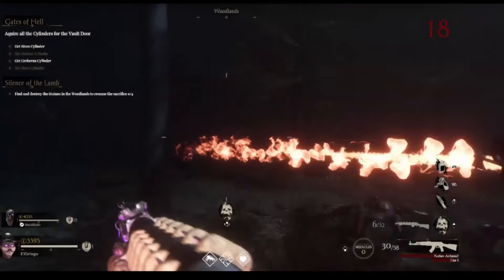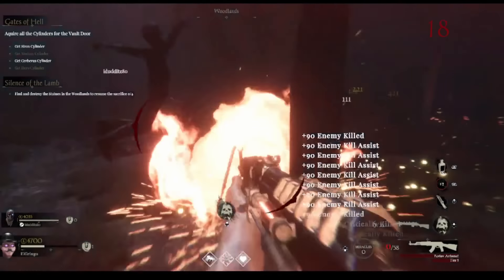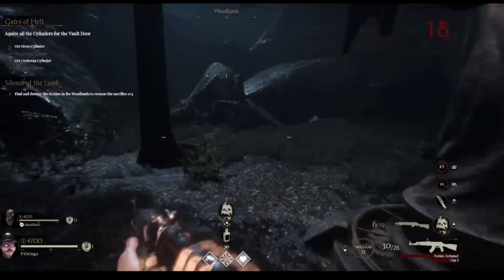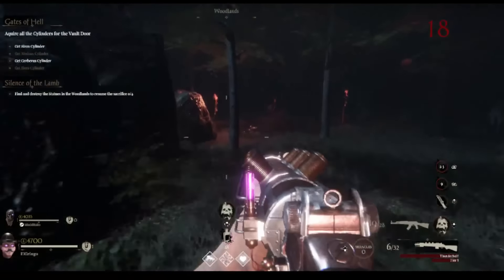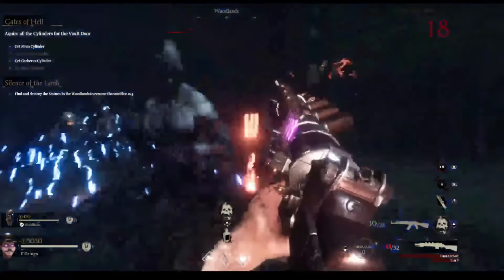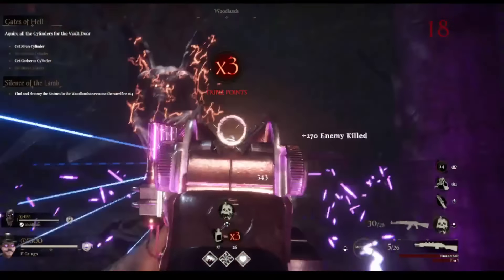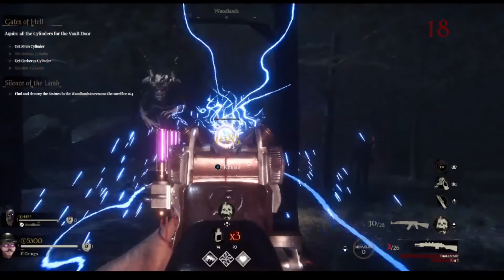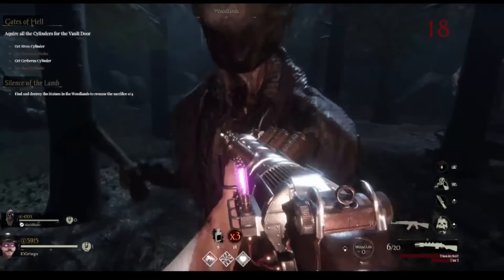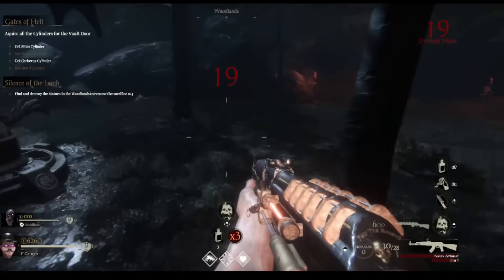With the DLCs you get four different maps, kind of like Call of Duty zombies. In this part there are statues in the forest. You just have to shoot them — once you shoot those four there's going to be a cage with a goat in it, and there are four sigils on the cage. The game tells you step by step on the top left what you need to do. Right now it says: find and destroy the statues in the woodlands to rescue the sacrifice.